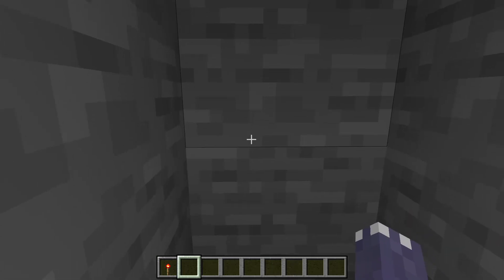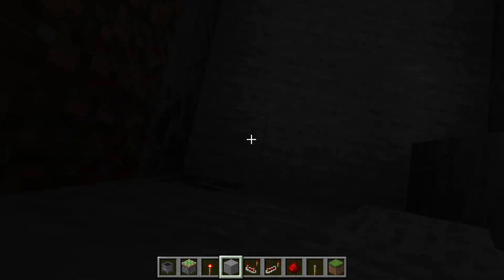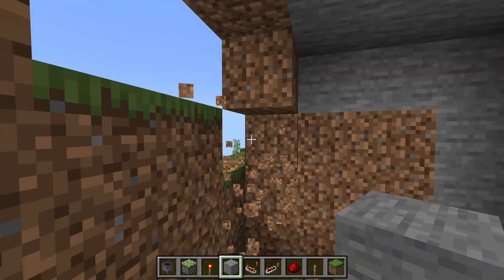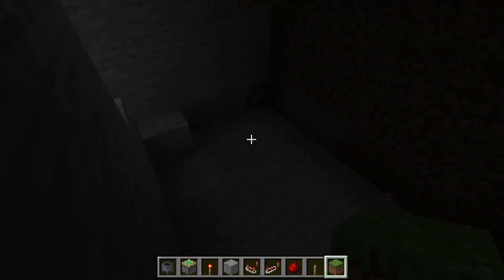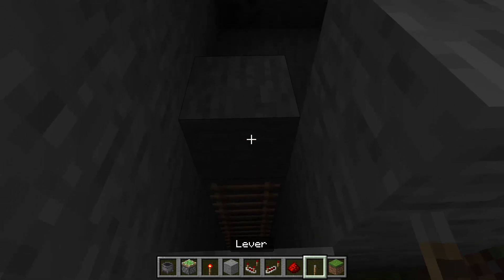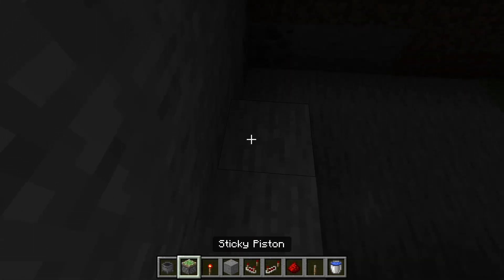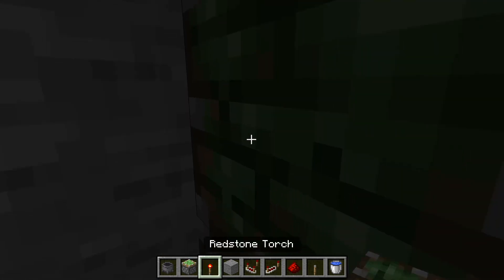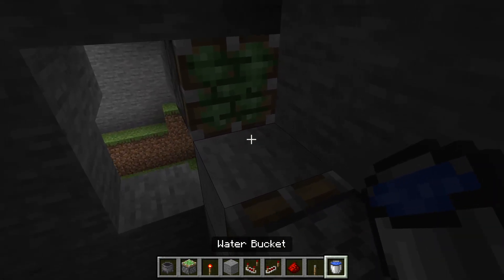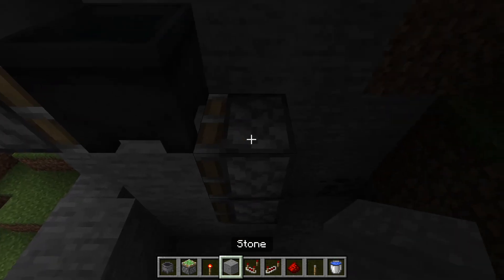So let's get on to the tutorial for building this one. To start, you're gonna want to dig out your hole — dig out this little area right here, it's gonna be like a four by five. One, two, three, six — then you can break these down. You're going to place your ladders down and place a lever. Then you're gonna want to place your stone blocks and three sticky pistons — one there, one there, and one there. Then place a cauldron filled with water.